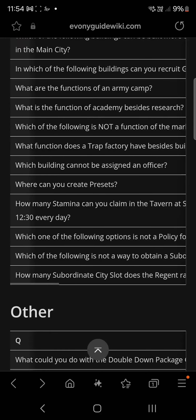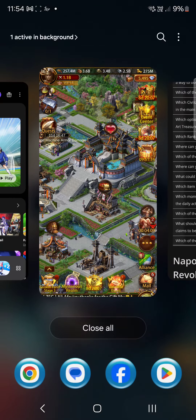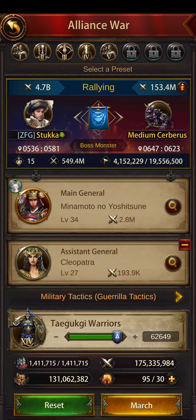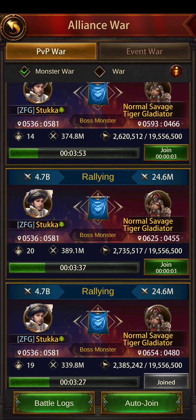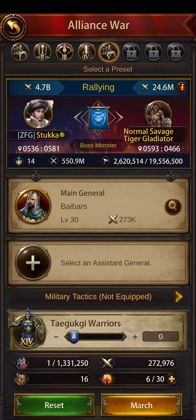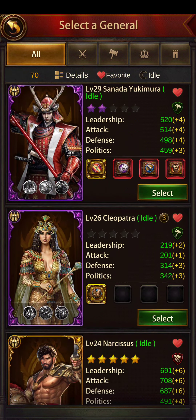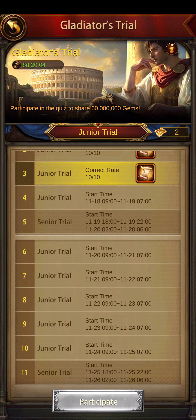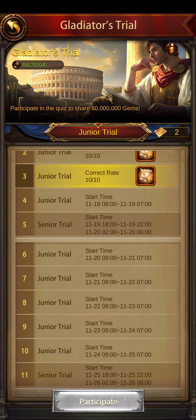There's absolutely no way you can actually fail this. If you just follow those questions — go to Google, type in the wiki page for Ivoni, find the Gladiators Trial event — all the answers are there. It's basically free rewards, whether you're a free-to-play player or just need some extra stuff. Just remember the Gladiators Trial, and also check the start time so you don't miss one like I missed the first one. That's basically it for the Gladiators Trial. As always, thank you guys for watching — bye!